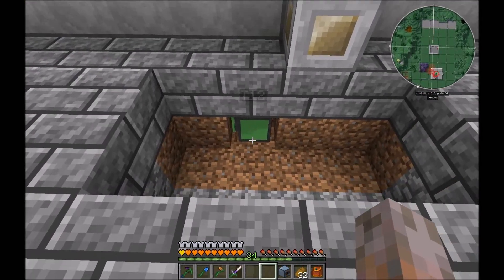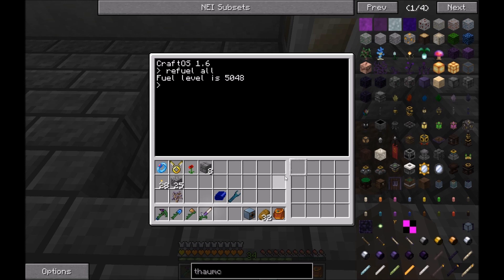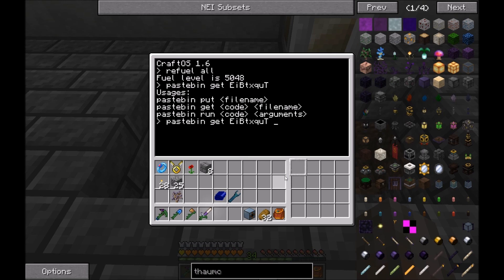Now back to the program. First, we give the turtle some fuel. And we download the program: pastebin get — and it's capital E, I, capital B, T, X, Q, U, T — and we call it 'a flower pot'. And then we just start 'a flower pot'.